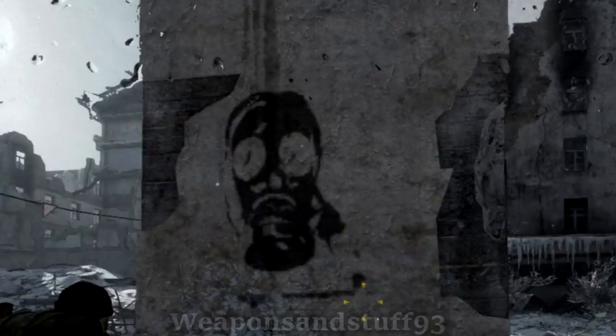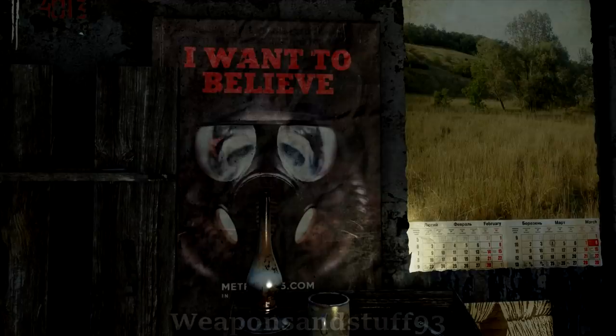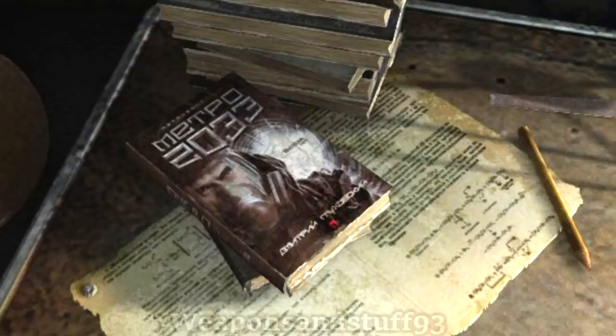This piece of graffiti here could be a GP5 gas mask, but it's hard to tell from the little detail. This fourth-wall-breaking poster appears to have a Polish MP6 gas mask on it, though I can't be certain because it's hard to make out details. And the copies of the book found in the game seem to have the 3M 6000 full face respirator on the covers.